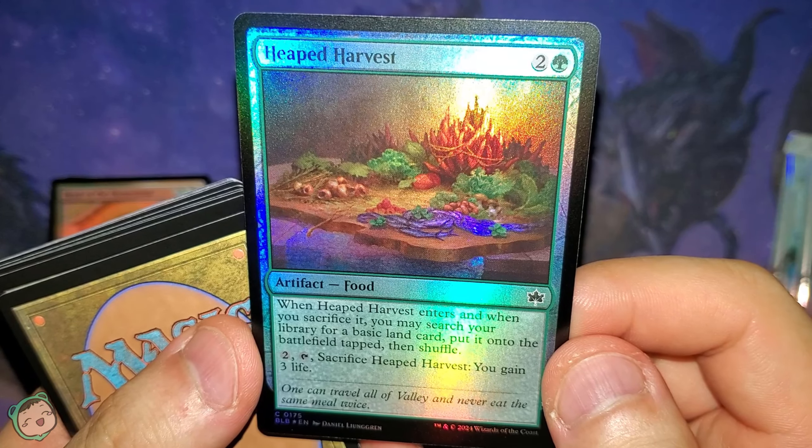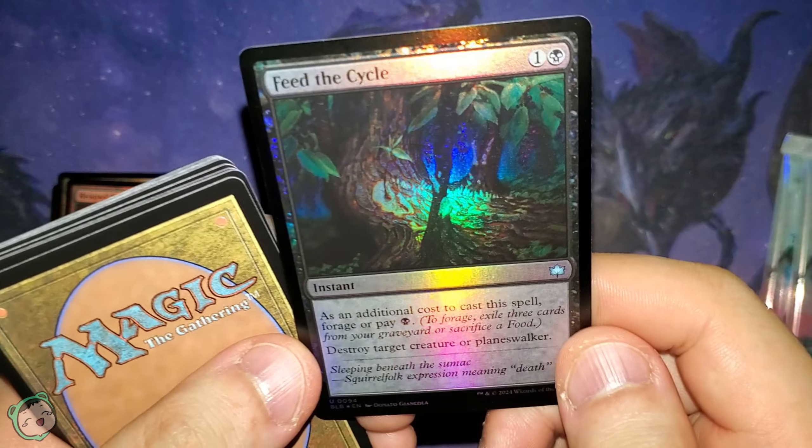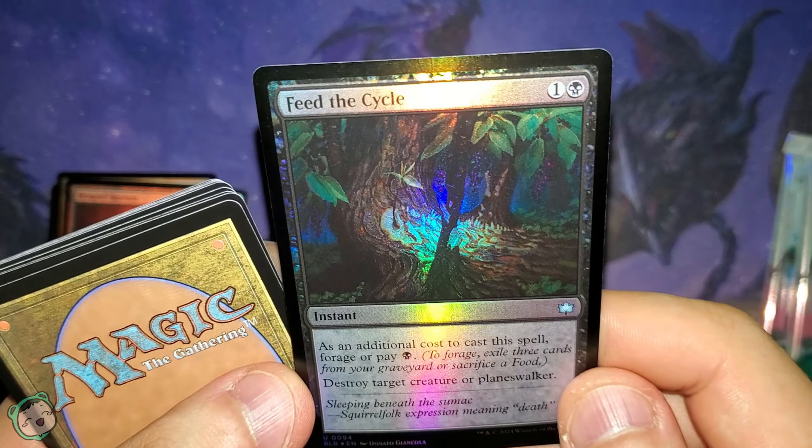Heaped Harvest for two green. Whenever this enters and when you sacrifice it, you may search your library for a basic land card, put it onto the battlefield tapped, then shuffle. Two tap sac — you gain three life.